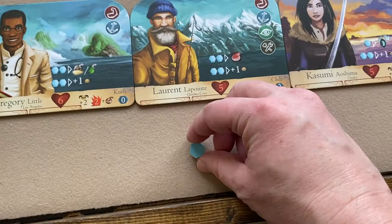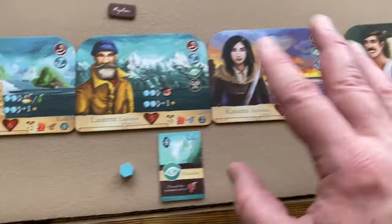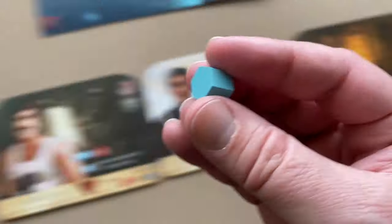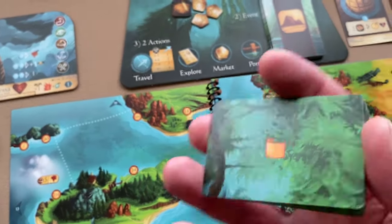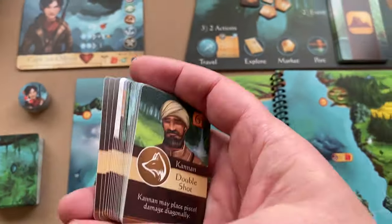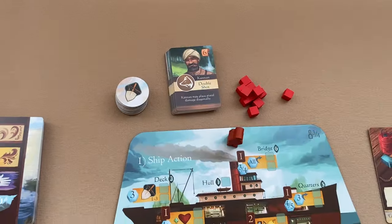Give each player one command token and one ability card — that's per player, not per crew member, so in a three-player game each player gets one command. There are also level cards for leveling up your crew; they look like ability cards but have a different icon on the back. Place those near the ship board.